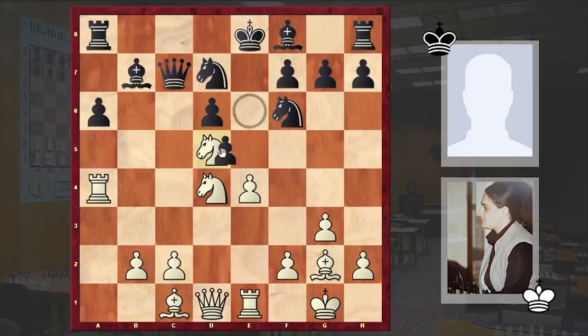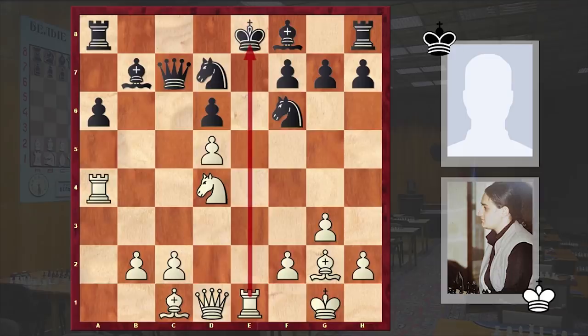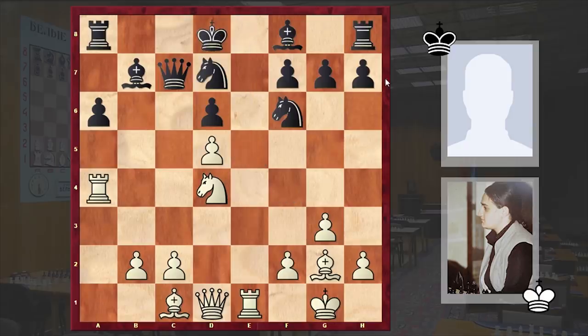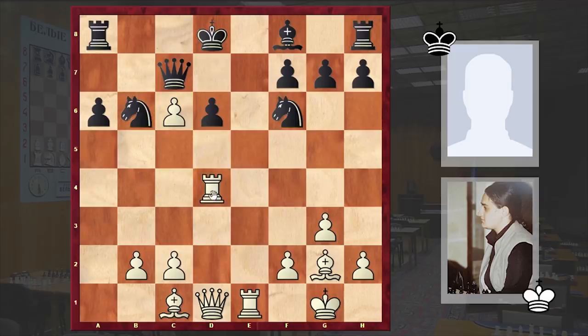Black accepted the piece sacrifice, after which white manages to open up the e-file. He takes d5, discovered check, Kd8. In the Daly-Donar game Black played Nxd5 and stepped into a nasty pin. But in our game Black decided to find a safe shelter for the king on the queenside: Kd8. Here comes Nc6 check, Bxc6, dxc6, Nb6 and Rd4 — white is now starting to put pressure on d6.